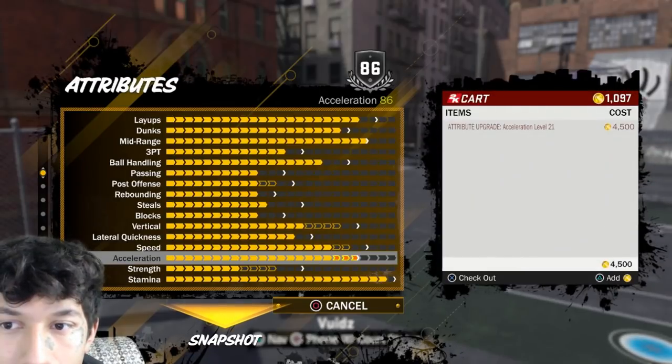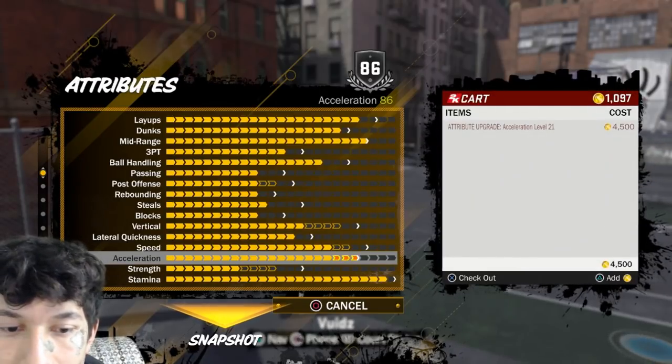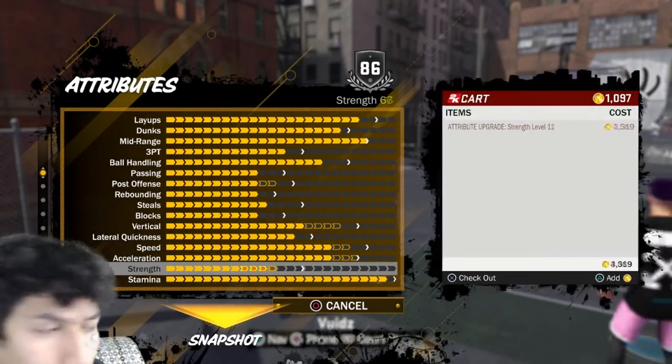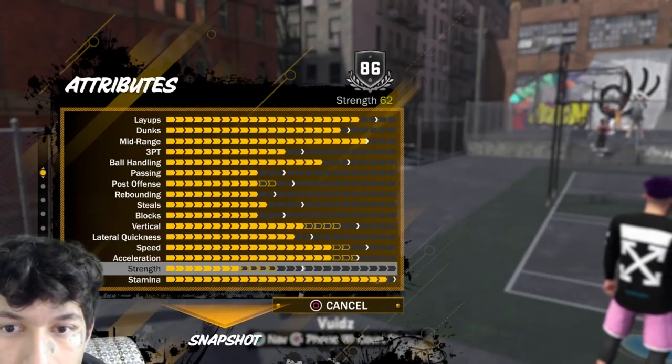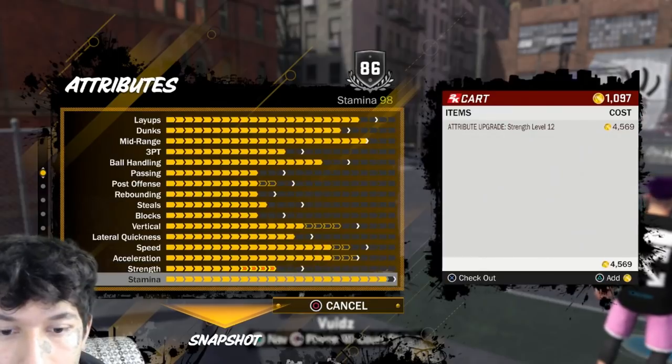Acceleration 83, could go to 86 — just don't have enough VC. Strength: I don't really use it, but strength affects your dunking this year, so that's why I upgraded it just in case. Stamina is all the way maxed at 98.